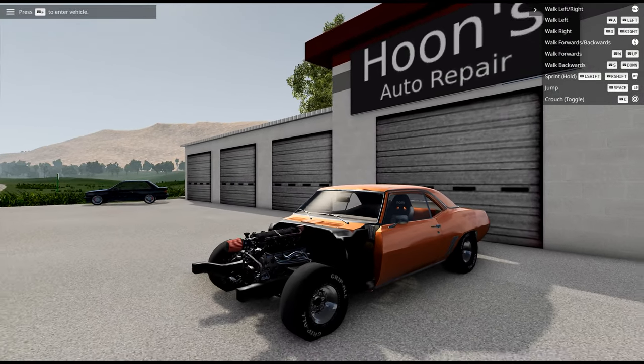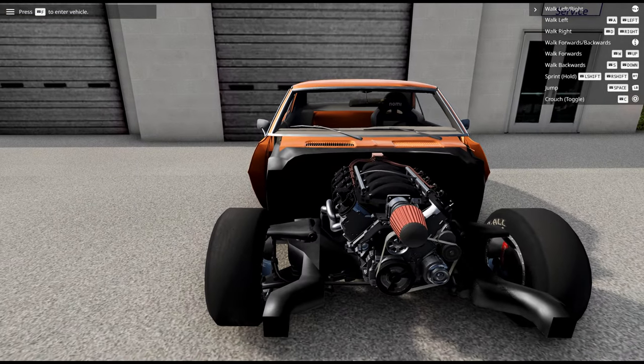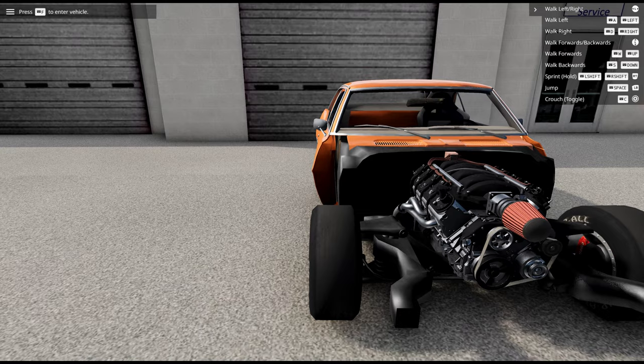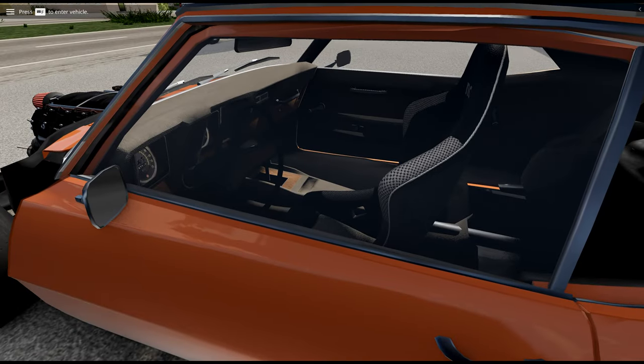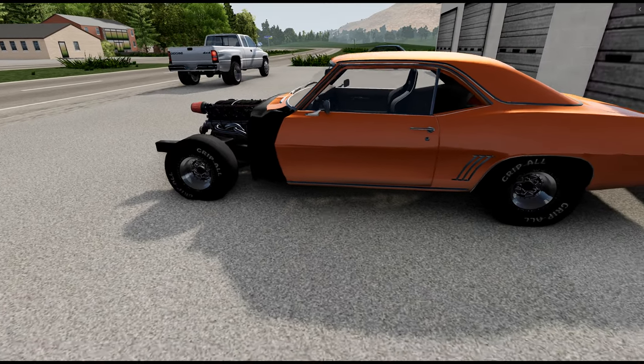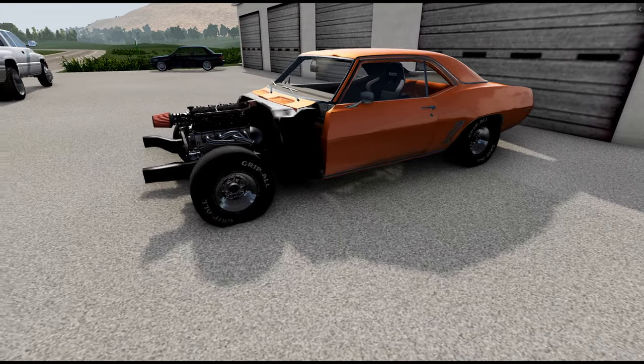The 69 Camaro is literally coming together very, very nicely. We just got to finish up the cosmetics on the car. We got to get the hood, the fenders, the bumper, the radiator, the radiator support. We got to finish up the interior and the exterior. And then once we get all that together, we'll go and polish the paint.